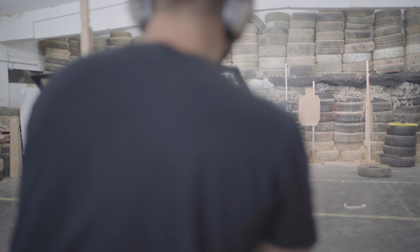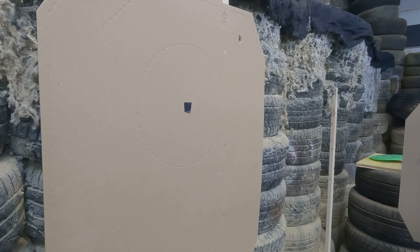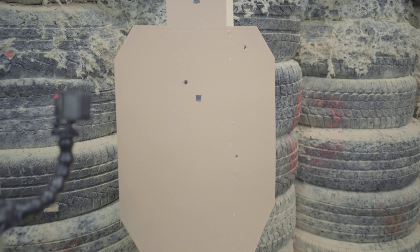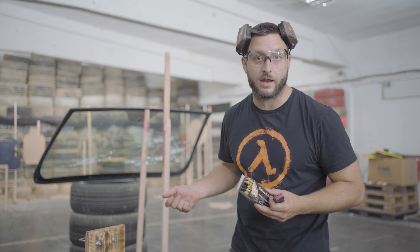It seems that the full metal jacket, because it was deformed, made a different kind of hole — an elongated one. The XRG made a very round hole but made a bit more damage on the back side. This is from the full metal jacket and this is from the XRG. But essentially this is not ballistic clay, so it's just for visual representation.